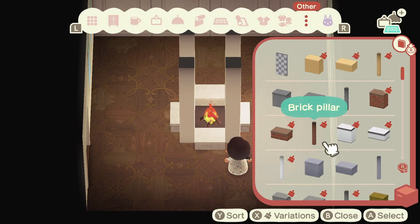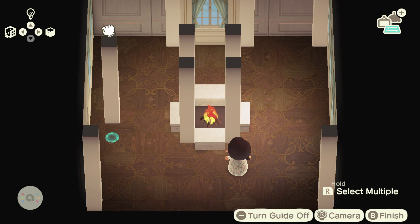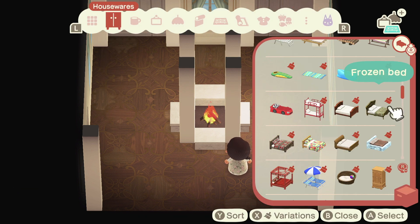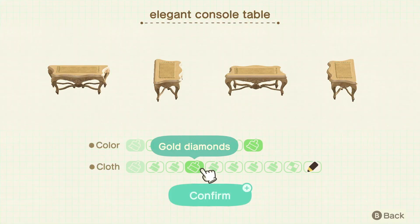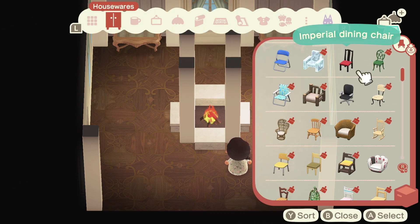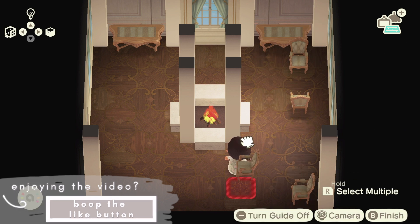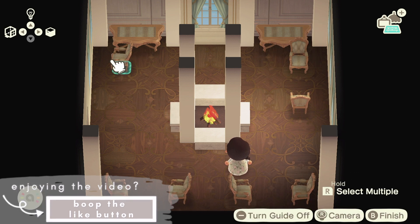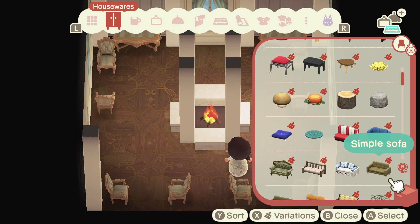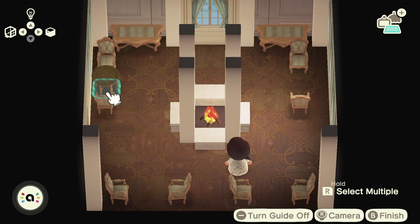Here I'm just adding to the rest of the space to give it a little more character. I wanted to make this into a little restaurant area, and I was playing on Harv's Island because I'll be able to decorate a restaurant soon on Happy Home Paradise. So I wanted to play around with different aesthetics to see which one I want to go for.